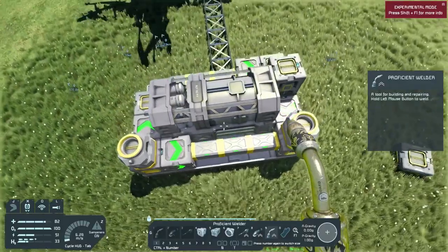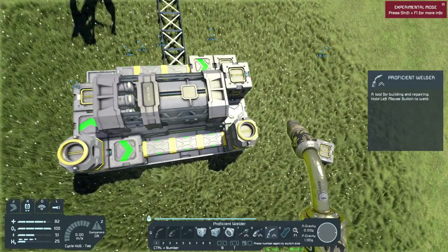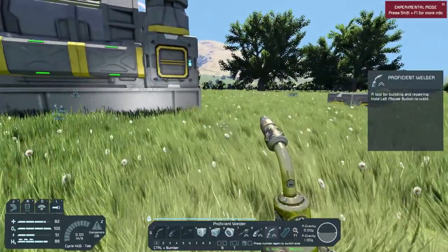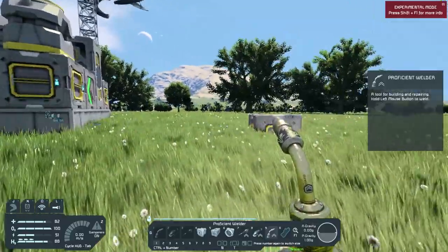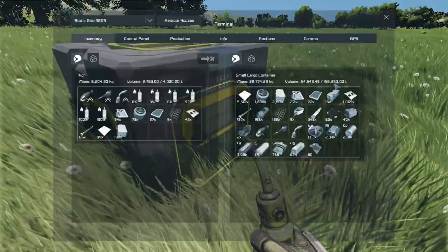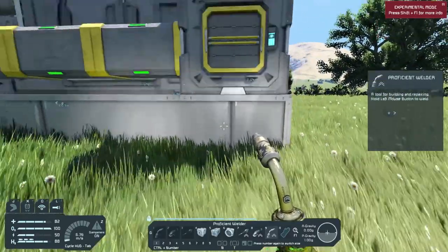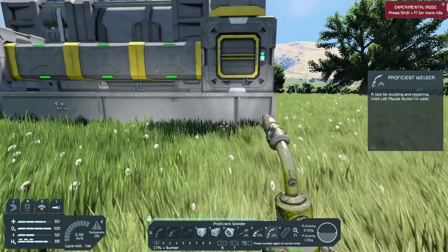Now that we have the production system up and running, the only thing we have to do is fill it with resources and tell the assembler what to build — and that's it. What we need now is stuff for survival. We're going to need hydrogen and a spawn point. I went ahead and got some silver and made some medical kits — medical components, there we go. Since all the ice is going to be going to this cargo container right here, I need to connect the O2/H2 generator to that cargo container.